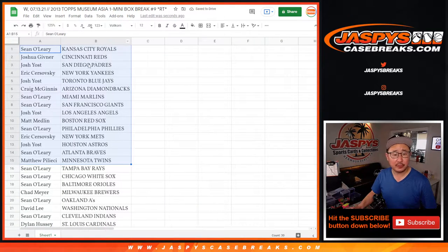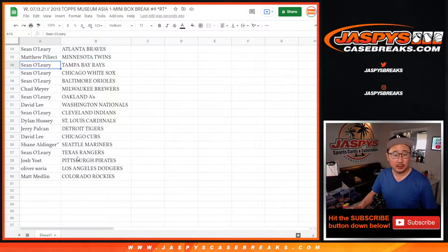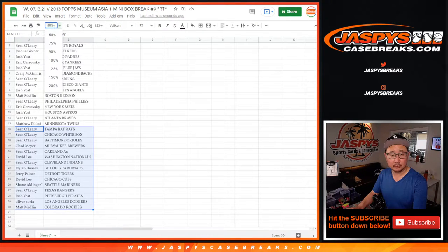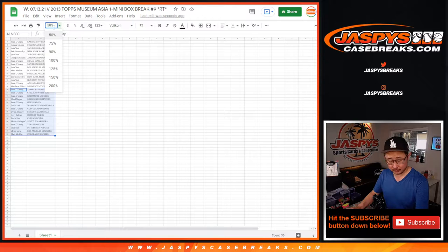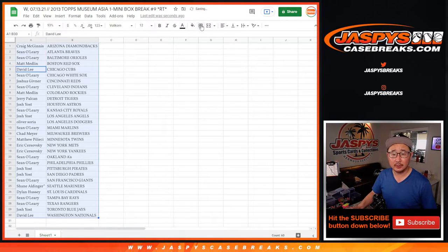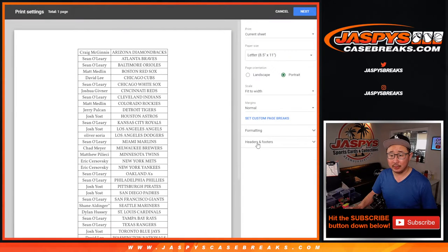There's the first half of the list right there. No trade windows in these little filler breaks. There's the second half of the list right here. Sort by column B. Let's go ahead and print it out and rip it up.